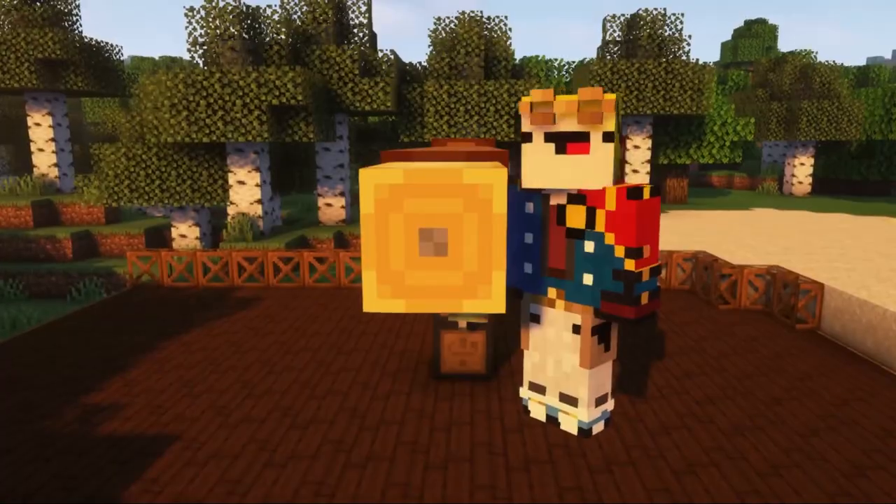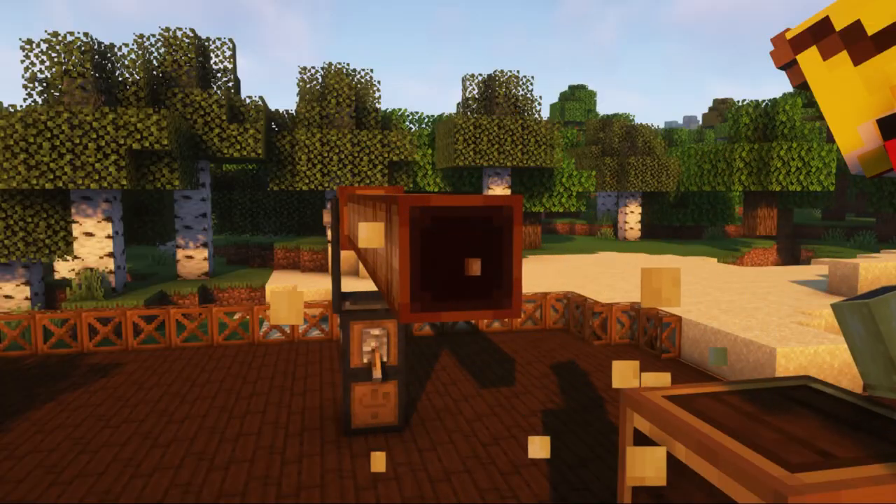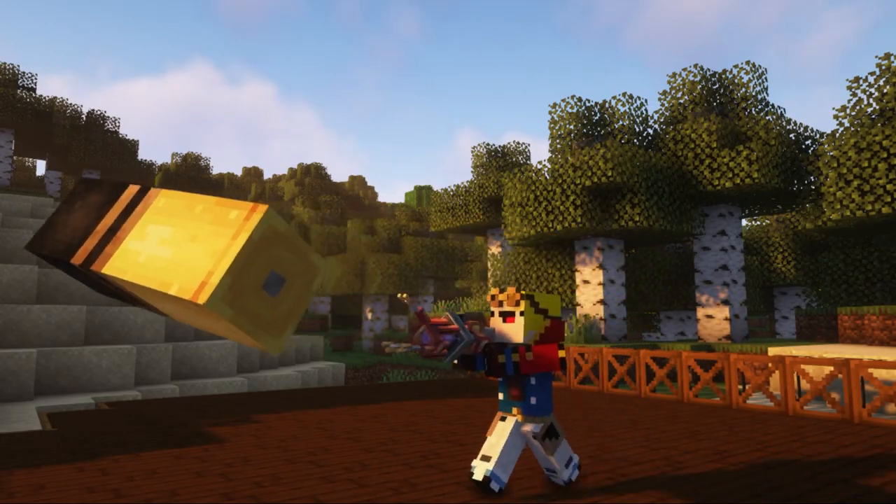Also, never put the cartridges like this — this is wrong and for some reason they are set by default. Place them with this face forward so that it looks towards the projectile.